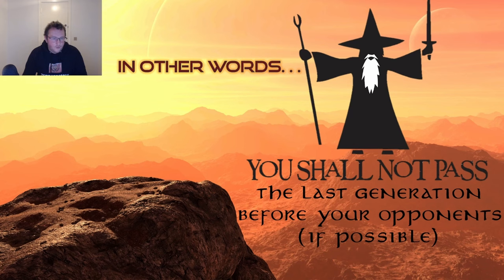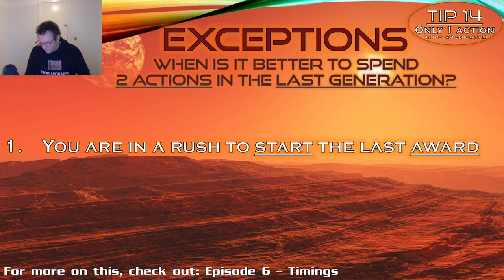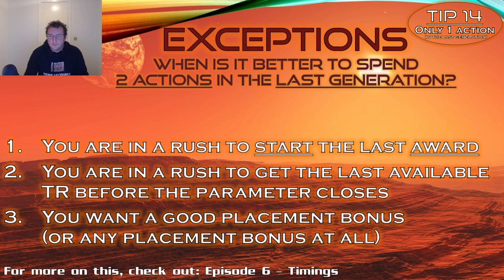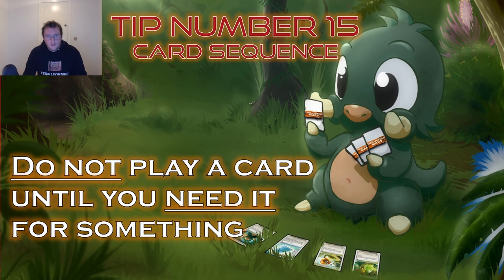Number 4: wait as long as possible before removing opponents' plant production, especially in the last generation. All these mind games work a lot better if you're the last one to pass. In other words, do not pass the last generation before your opponents if possible. Exceptions for taking two actions in the last generation: you're rushing to start the last award; you need the last available TR before the game closes; or you want a good placement bonus before the map fills up.